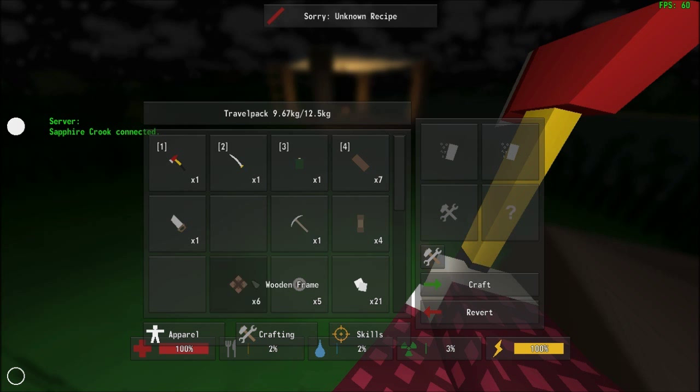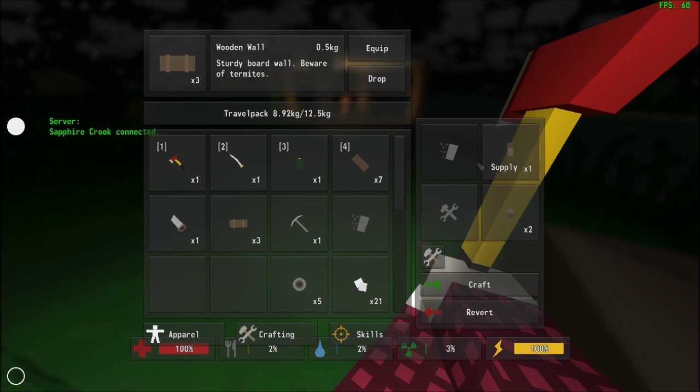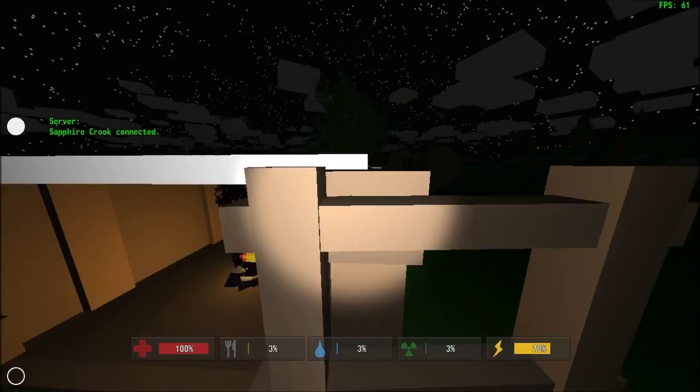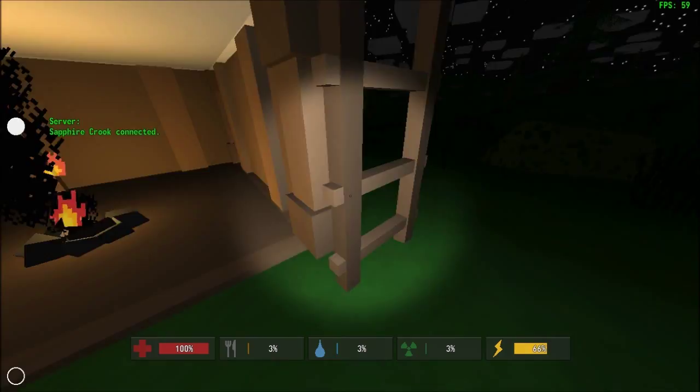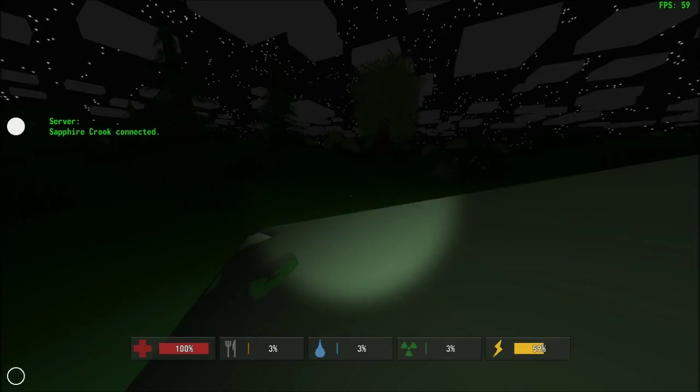You can turn these into ramparts, which are half walls — essentially what you need the posts for. This house is starting to look like a dream! We've got walls. We have a place to put our crops. We're going to have some storage soon. I'm just going to chop some more trees to make sure we get everything we need.